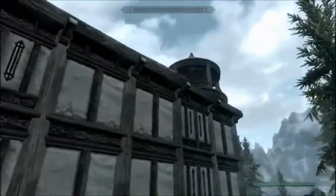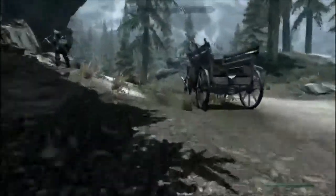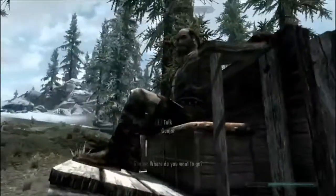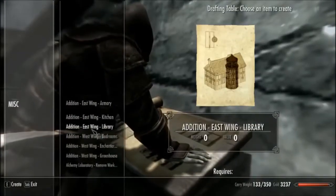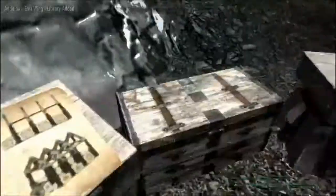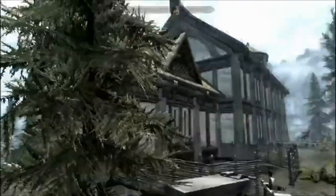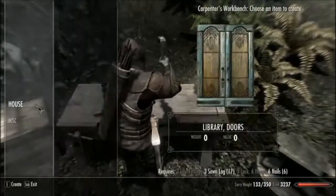It looks nice. And now we get to the actual part of the house we wanted. Yes, it does look nice, I have to admit. But it's still not what we wanted. In my second season, we get the right side of the house — the one we actually needed: the library.